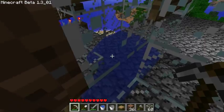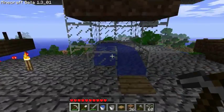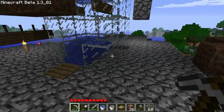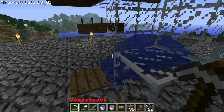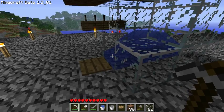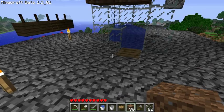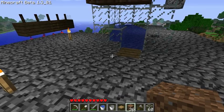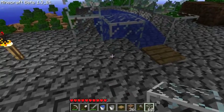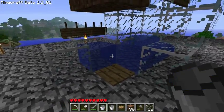The best way of doing that I think is to use a diagonal stream of water. I haven't practiced building this or anything, so I'm just trying to make it up on the fly here.